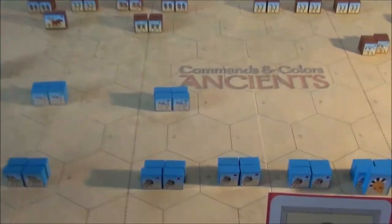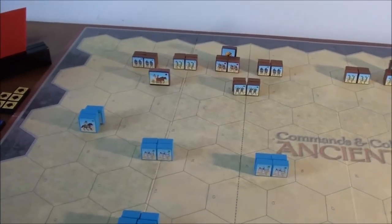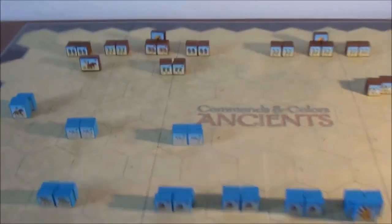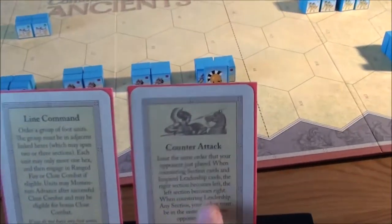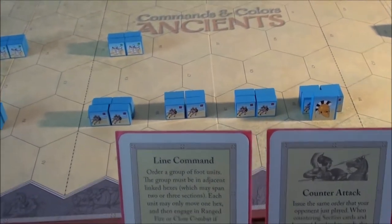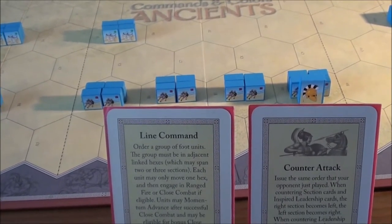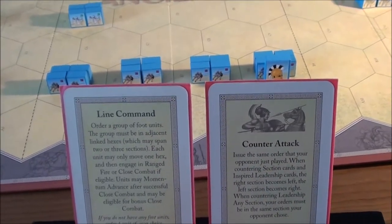The Carthaginians now have three cards: counter-attack and an inspired left leadership. We have both leaders in the center, so we are somewhat forced to play the counter-attack. Maybe we should move Himilcar to the left-hand side so we can use the inspired leadership card next time and issue orders to many troops there. But for now, counter-attack it is.